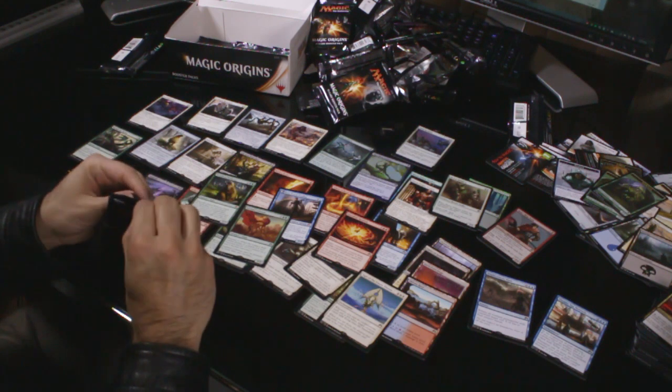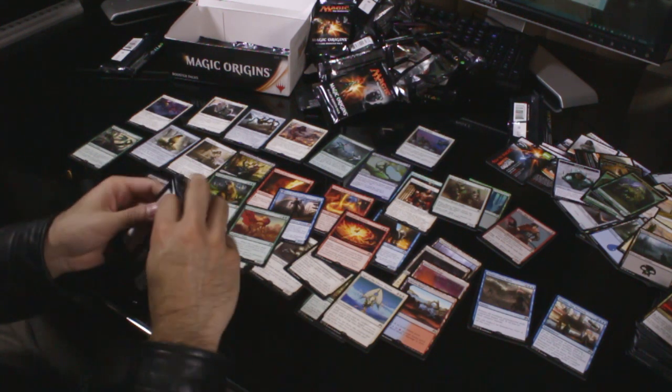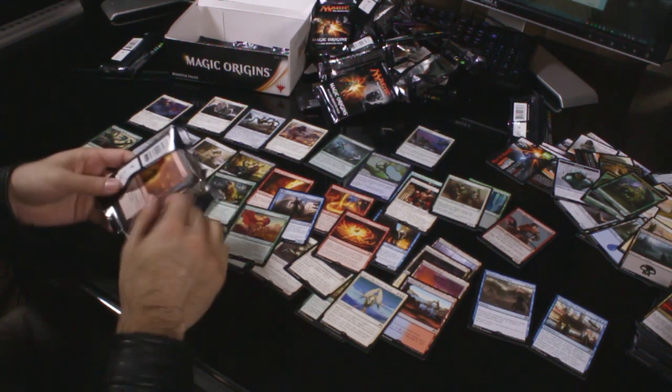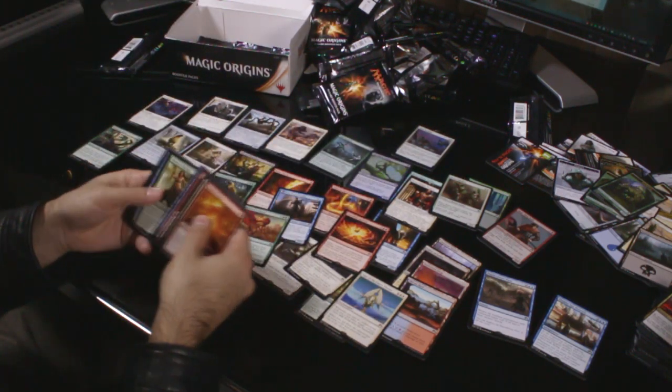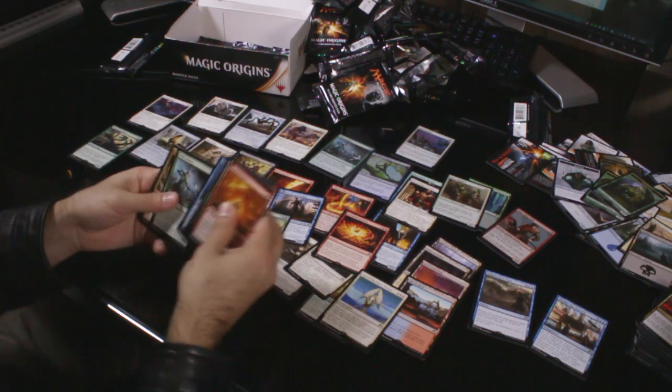So far this is a pretty bad box — there's nothing really that great yet. I mean, the Jace and the Languish are good, but other than that it's a pretty average box. Quite dismal, actually.